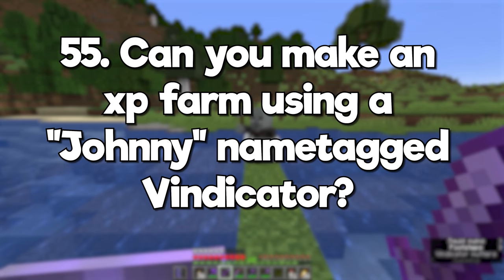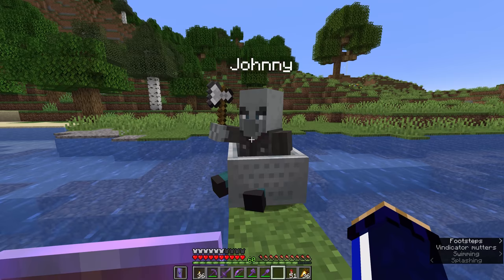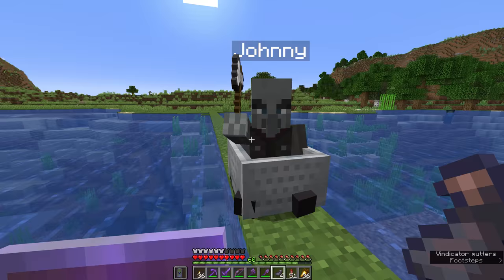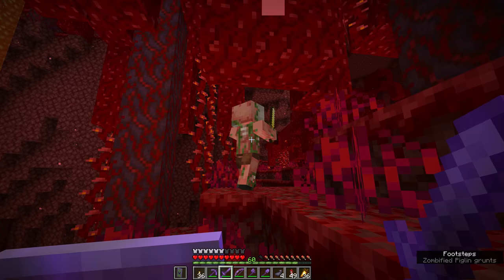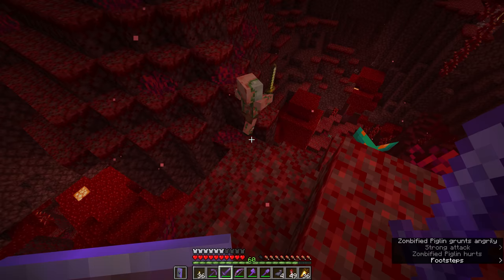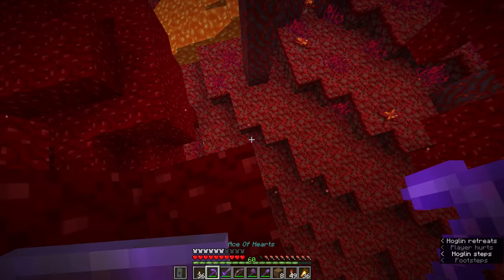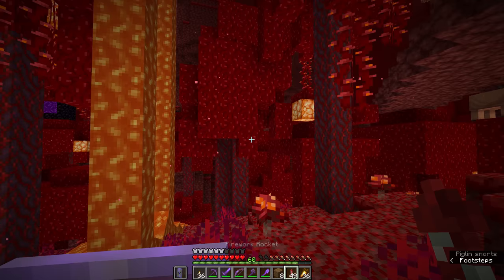Can you make an XP farm using a Johnny name-tagged Vindicator? Mobs only drop XP if the game thinks they're killed by a player or a tamed wolf. If I kill a squid, it drops experience, but if Johnny the Vindicator kills the squid, no experience drops. The one exception right now — although this is probably going to change in future — is zombified piglins, which will drop experience if they are killed by something as long as they're aggressive at the time. Unfortunately, zombie piglins all carry gold swords and could damage the Vindicator, so while you could technically make an XP farm that way, he probably wouldn't last very long.